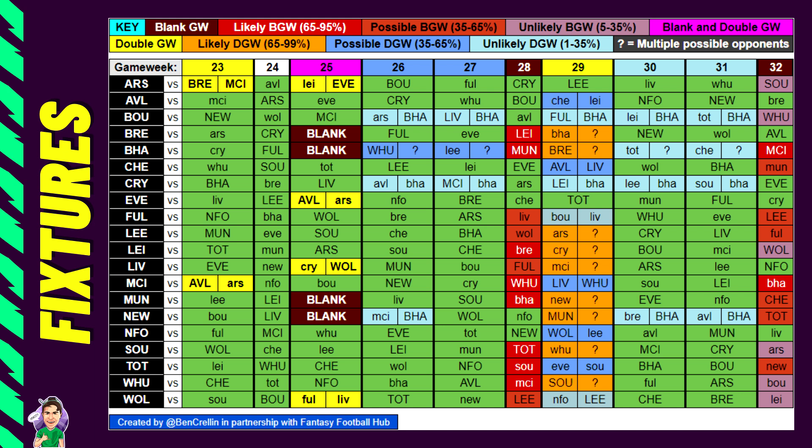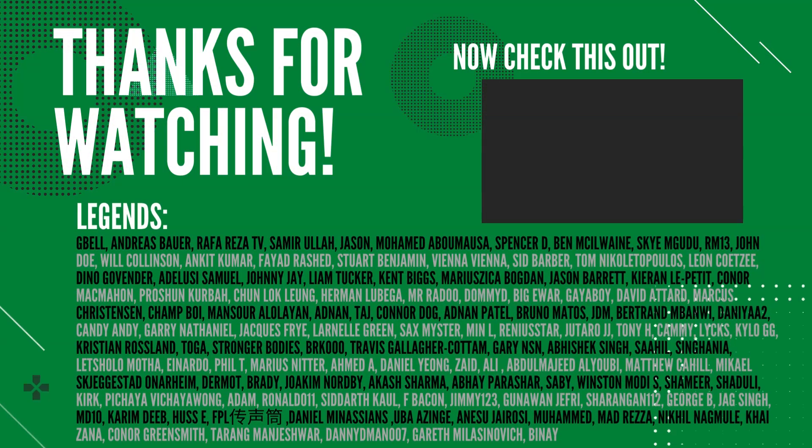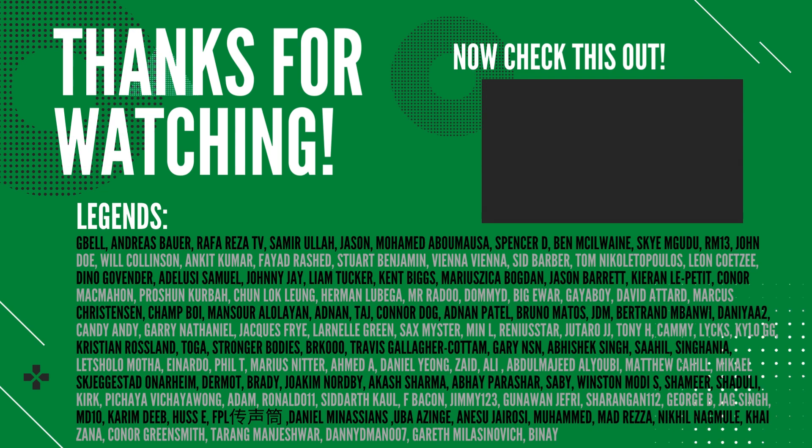Finally, a shoutout to Ben Crellin — Mikko Tokvam's diagram is based on his work, so credit to the OG. On screen now you can see a more condensed fixture planner from game week 23 to 32 showing potential doubles. Game week 28 blank looks big, game week 29 is a nice double to target a chip, and game week 32 may or may not need a free hit. I hope you found this video useful — drop questions in the comments or on my Discord. Please like and subscribe, team selection is coming tomorrow, and this has been Davey FPL — cheers, bye!